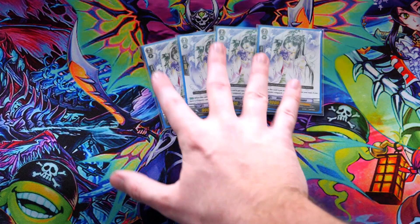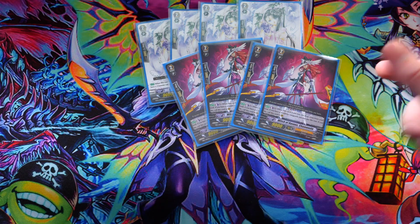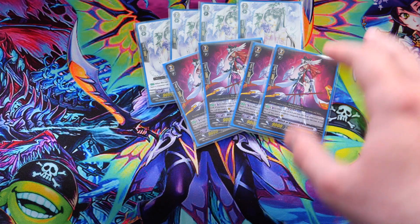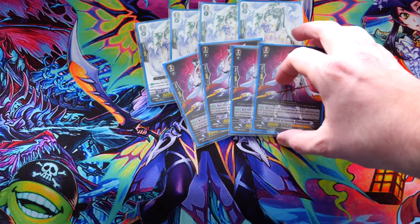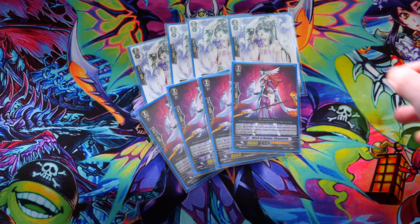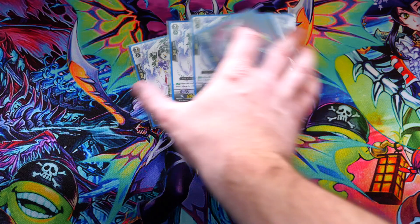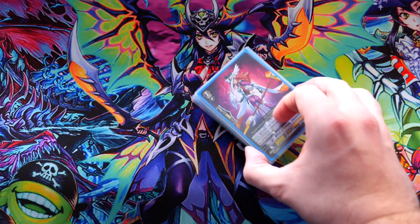Then we run the witch engine, which is basically eight witches — the only grade twos you run — so you can use a certain crit to start soul charging way earlier on. It's the most consistent version of the deck. These witches' skills actually don't matter much; this one does because the consistent soul charge is very good, but the other is completely irrelevant. Regardless, you just run it for the name 'witch', which you really need.